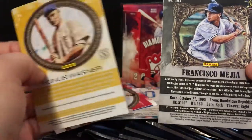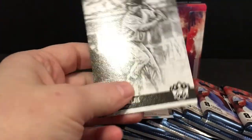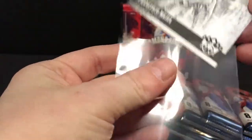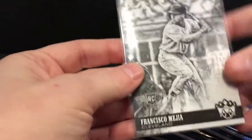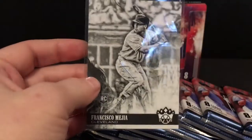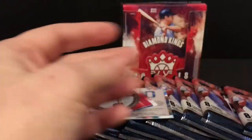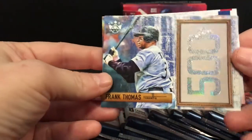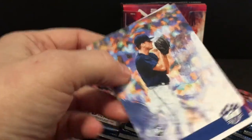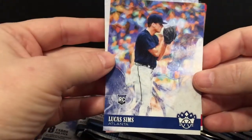Here is a square frame as opposed to just a plain round frame, so that's kind of a nice, a little bit easier way to pick out the short prints. If I turned it around and saw that it was black and white, that's an easy way to pick it out too, but on the ones that just look like this, being able to identify it by the frame is nice. Frank Thomas the 500 insert, Lucas Sims rookie card.